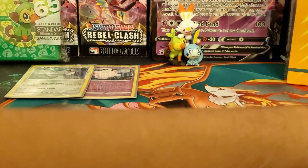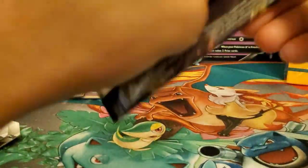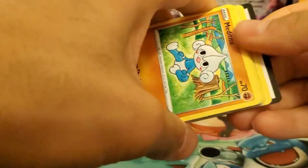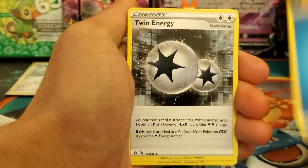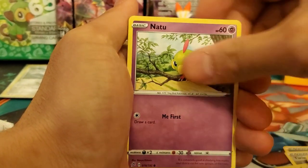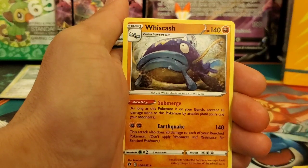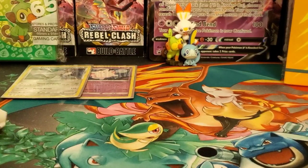Let's move this to the side — we're gonna have a lot of trash here in a minute. Third pack — can we get three for three? Water Energy, Twin Energy, Helioptile, Snoblade, Meditite, Grubbin, Electabuzz, Natu, Conefish reverse holo, Magikarp, and a Wishiwashi regular rare. Nothing special in that pack, that's alright though — we can't ask for everything all at once.